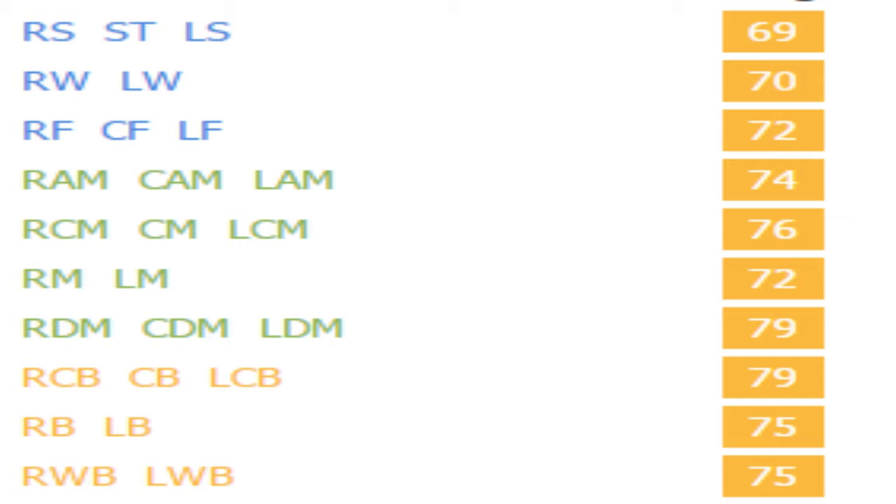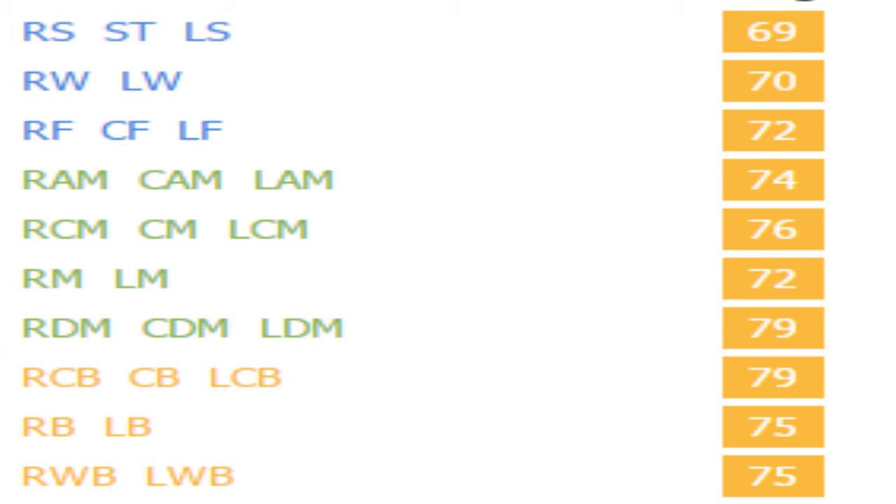When you see the calculations, he's a very well-rounded player: 74 as a CAM, 76 as a center mid, 79 as a CDM, and 79 as a center back. 75 as a full back and 75 as a wing back. So his best positions are basically CDM and center back, followed by center mid, full back, and wing back — and he can play a little bit of CAM if needed as well. A very solid, well-rounded player in that sense.